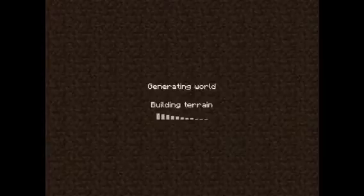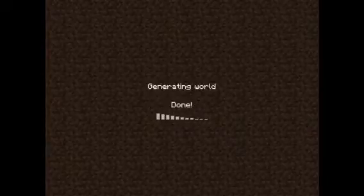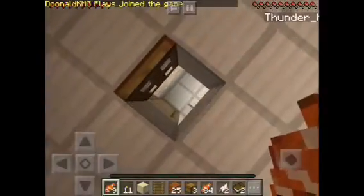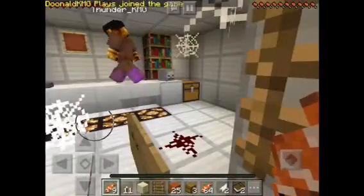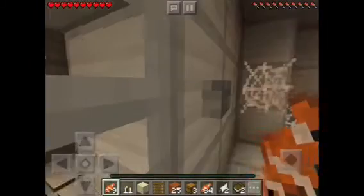Yeah. Doodled figured this out. We were trying to go up. Turns out we weren't supposed to go up. When Doodled kept pressing that button, there was this thing that opens up, and it gives you some letters, and it's the answer. Then Doodled read the sign here that said, go up.